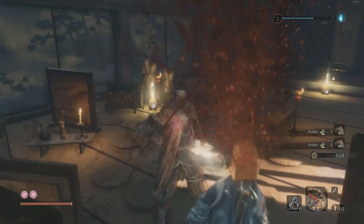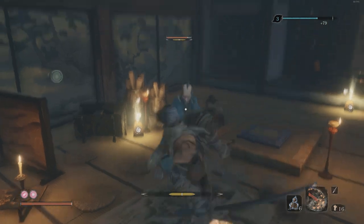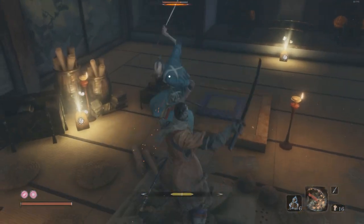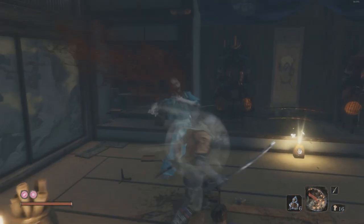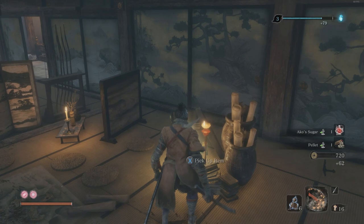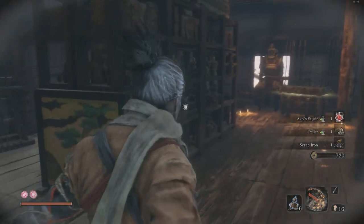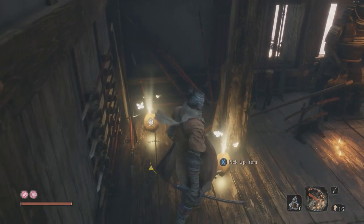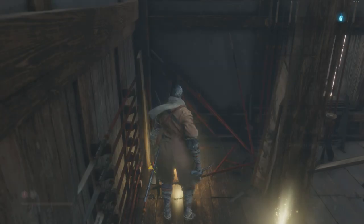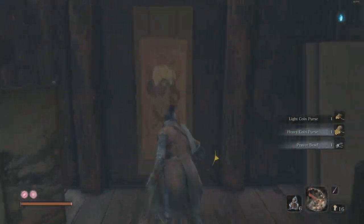Up here there's a guy you can run up to and backstab. This is where you'll need to be a little bit practiced for the fight, because unless you run away and hide, you're going to have to fight one of these guys. It's good to practice on the first one because he's in a localized room and other people generally won't hear the fight. There's a sugar and some scrap iron there, and then a hidden wall here with 600 coins in the form of two coin purses and a prayer bead — don't miss those.